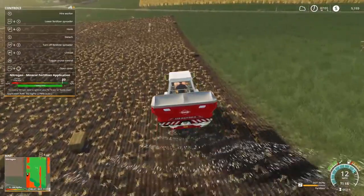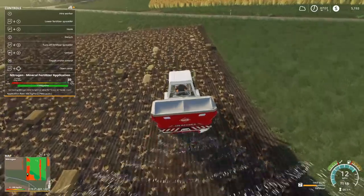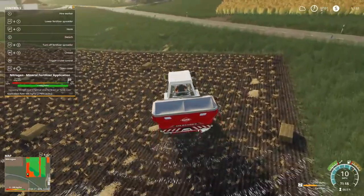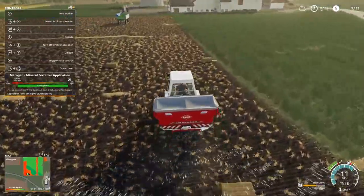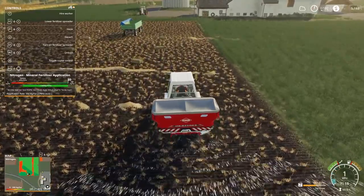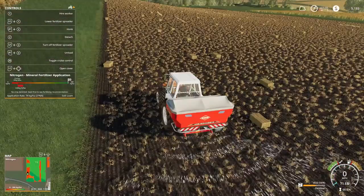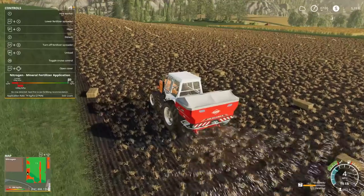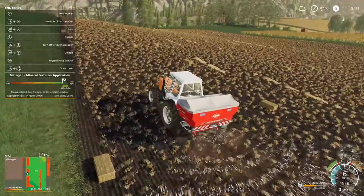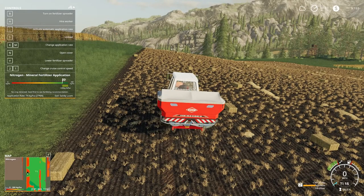This part of the field seems a little bit iffy — it's applying at some points but not others. I think what I'm going to do is go to manual control. This part of the field, as you can see on the map, it's not getting covered in fertilizer. Okay, so now it's saying it's good. Change application rate with K and M — okay, I just saw that. So with K, we can bump it up to 160.